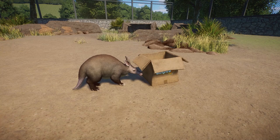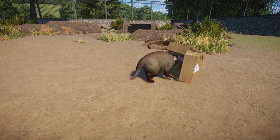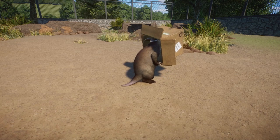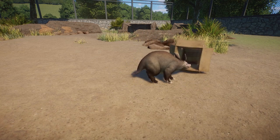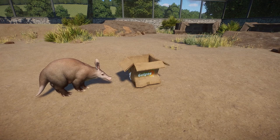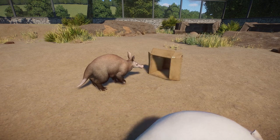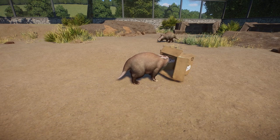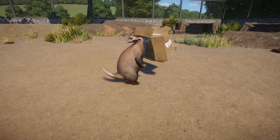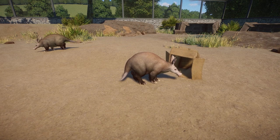But this is my favorite one - check out how cute this is with the little box. He goes inside and then stands up on his legs with the box on his head, then shakes it off and throws it to the side. We'll watch it one more time because it's absolutely adorable. After this we're going to jump in and talk about husbandry, habitat design, and aardvark facts.